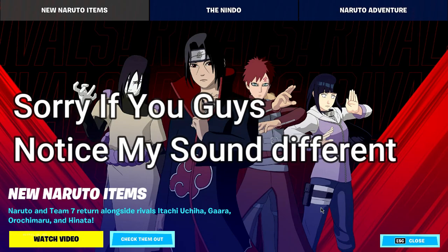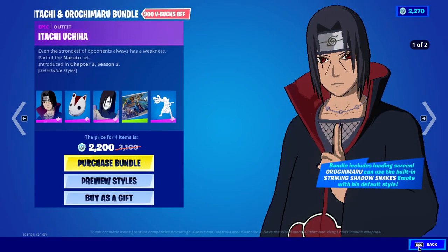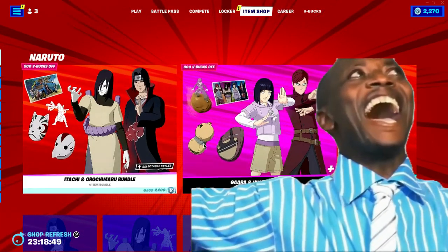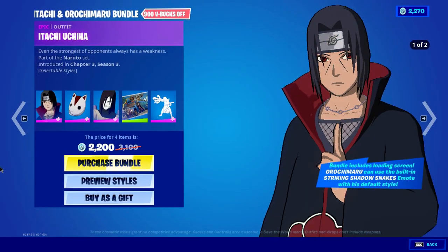The new Naruto skins are here in the shop today, so let's check them out. We have two new bundles: one is Itachi and Orochimaru, and the second one is Gaara and Hinata bundle.